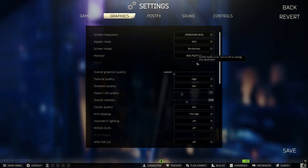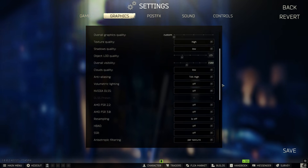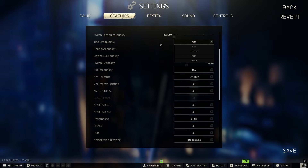V-Sync — never use this in competitive games, it gives you input delay. Texture quality: I use high, but I'm running a high-end PC so don't just copy what I have. For a low-end PC, start off low and find a sweet spot. I'd recommend medium though, because low looks absolutely terrible. If you're struggling with performance, put it on medium.